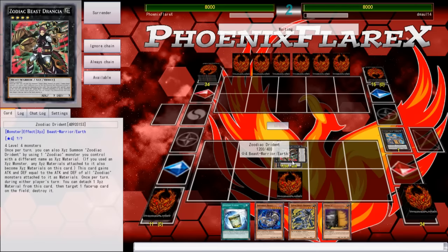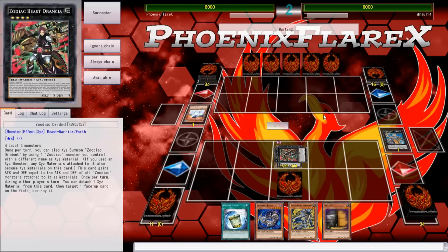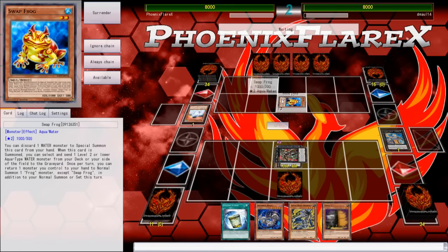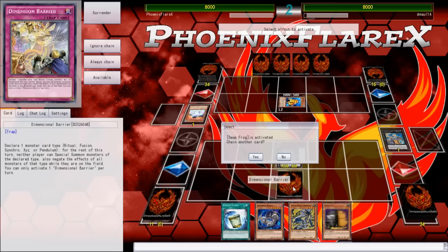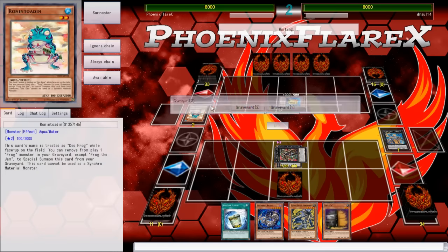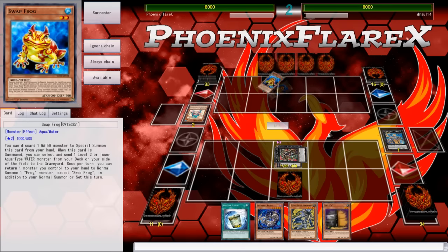This Dryden should actually probably be in attack mode, because strictly speaking, 1,200 is bigger than 400. So, a Swapfrog, Dupefrog. I don't know at this point if he's playing Mermail, or if he's playing something like Paleozoic Frog. But all I know is that there's a Dupefrog and there's a Ronin Toten.